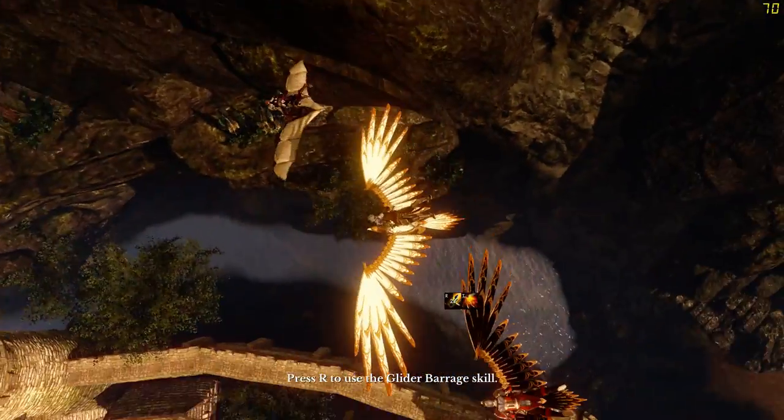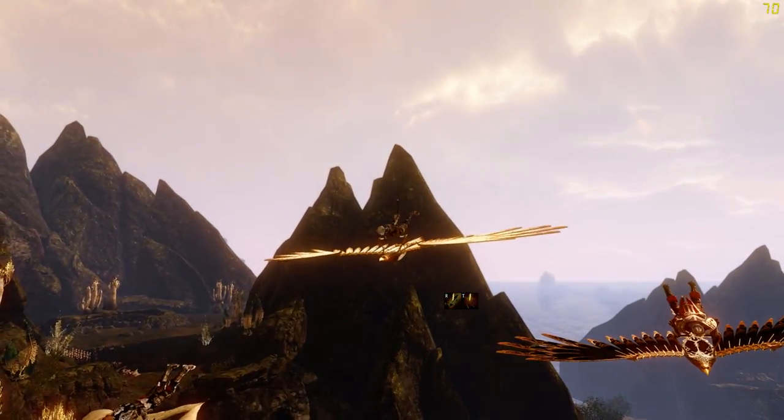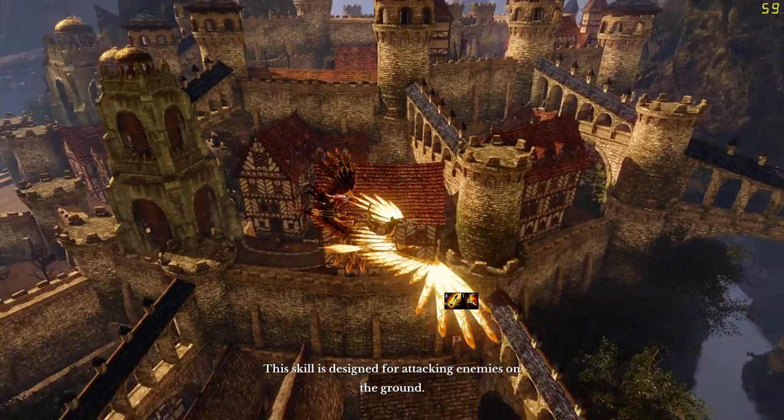Press R to use the glider barrage skill. This skill is designed for attacking airborne enemies. Press T to use the air raid skill. This skill is designed for attacking enemies on the ground.